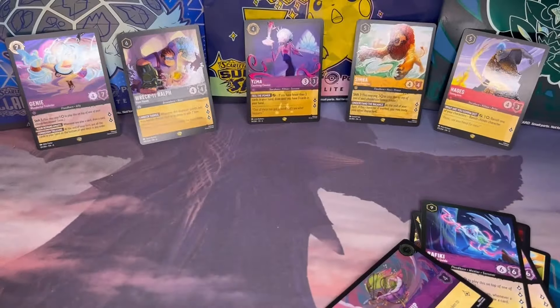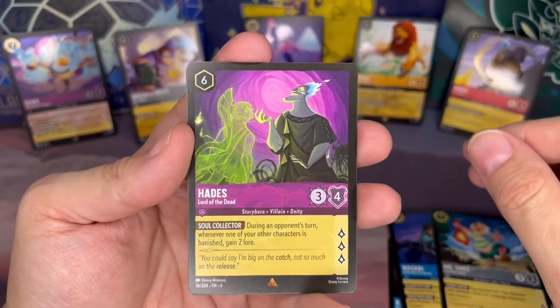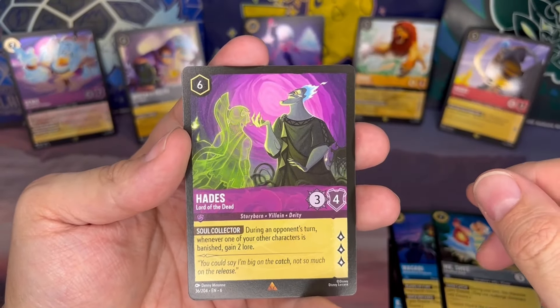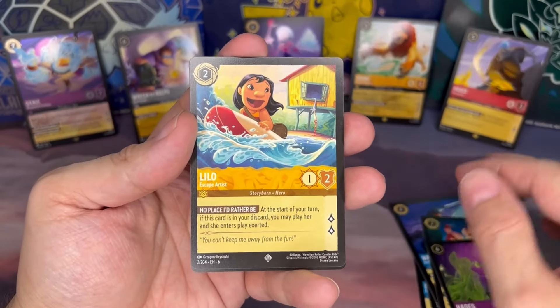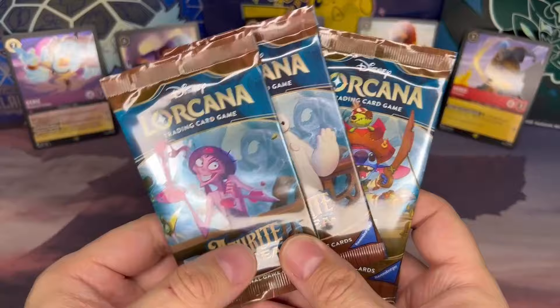Pack twenty-one: Galactic Communicator, Adora, Viscount Winter Pop, Haiti — purple and green, love the purple and green — and that's going to be a rare. Then for our second rare we get Lilo super rare, and our foil we get a Prince Naveen.